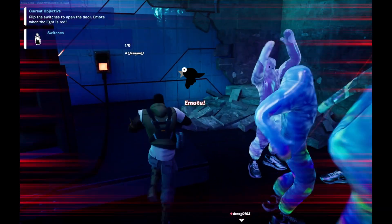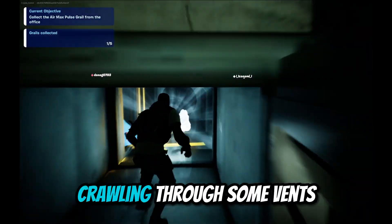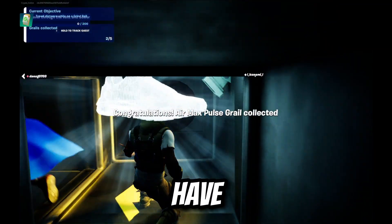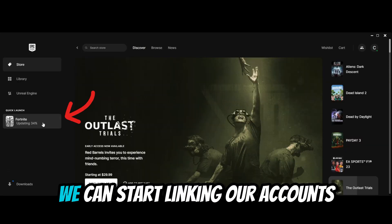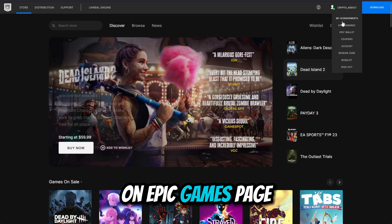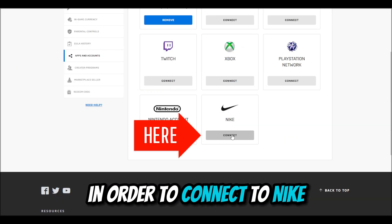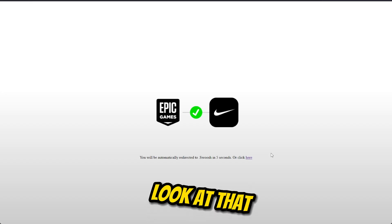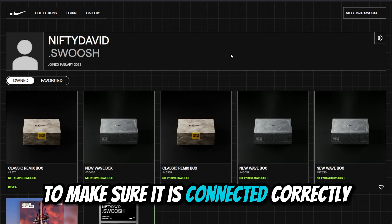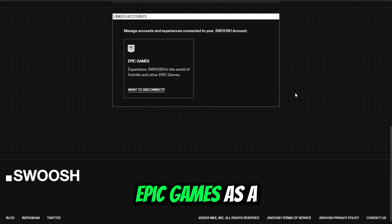I blend in perfectly with these dance moves. After five plugs, crawling through some vents, we have our grail — three more to go. Meanwhile, as the game downloads, we can start linking our accounts. On the Epic Games page, select your username and account, go down to apps and accounts to connect to Nike, continue to Nike, and select allow. To verify the connection, go back to the .Swoosh website, select your account and settings, where you'll find Epic Games as a linked account.